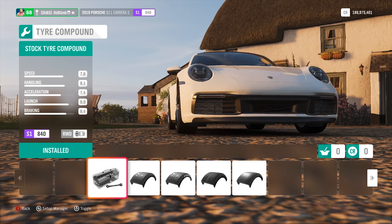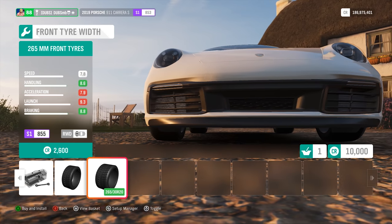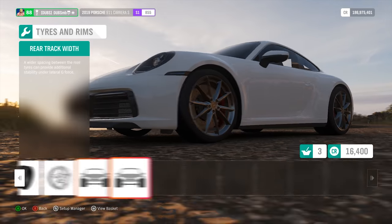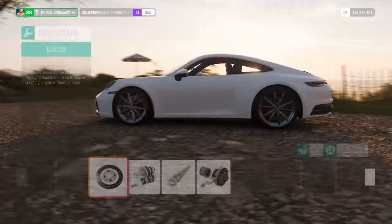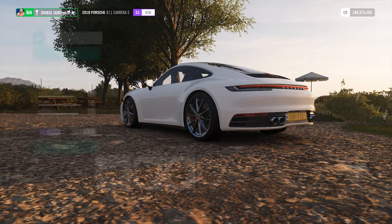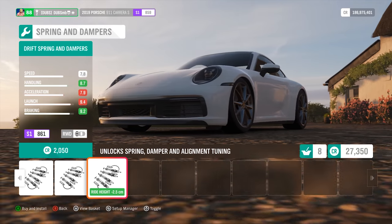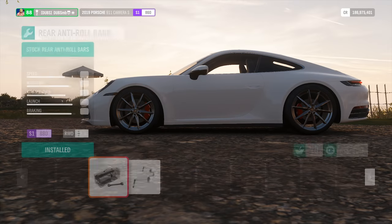I'm going to go with some race tires on this thing to get it to handle a little bit better. For tire width I'll go as wide as possible since we're going to be squeezing out a little bit more power. We could pretty much do a whole drift build on this thing, but I don't really want to — I just want to upgrade it a little and see what it can do. I'm going to make everything fully customizable, same with the suspension. The brakes are already on sports spec.